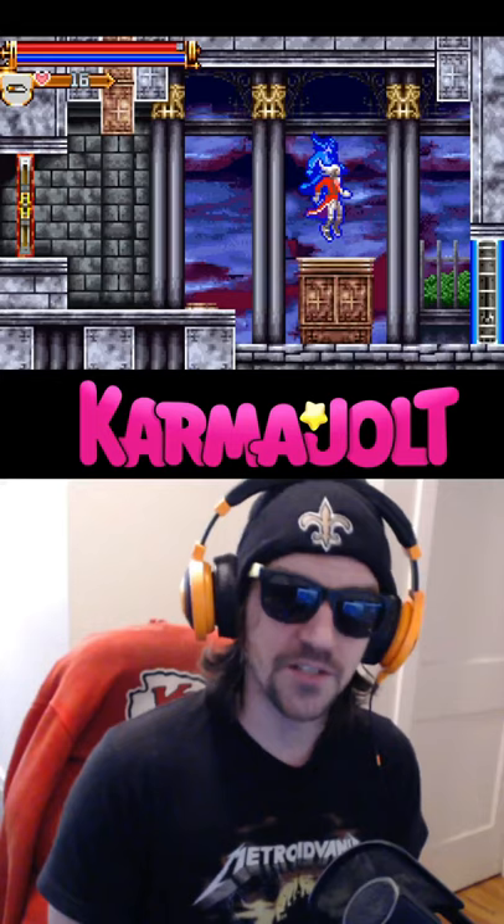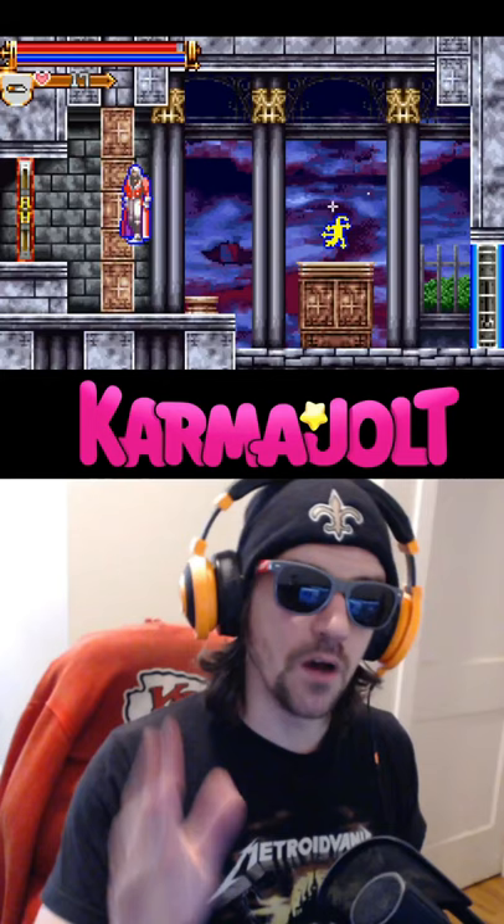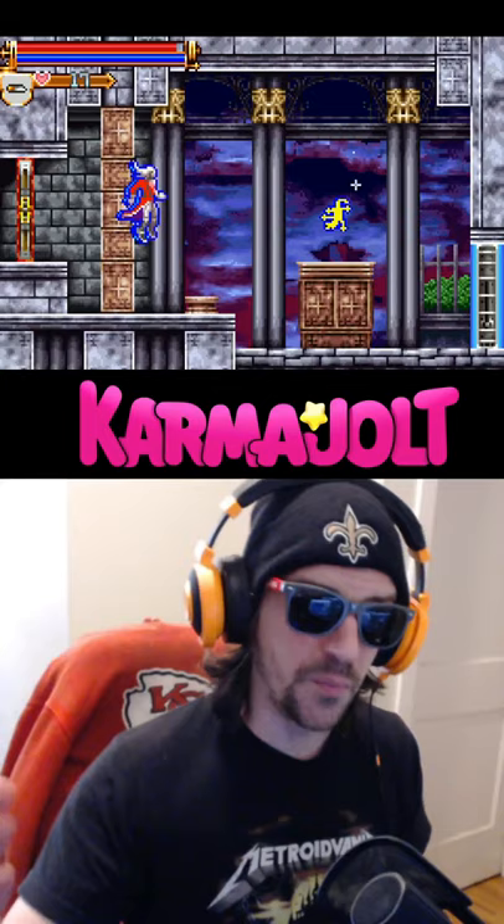To perform this trick, all you have to do is hold left to walk through the door, and then hit the R button just as you appear on the other side of the doorway, and you will backdash through the barrier into the next room.